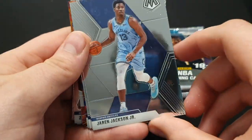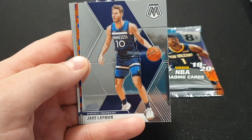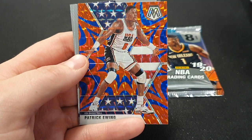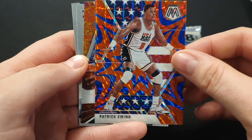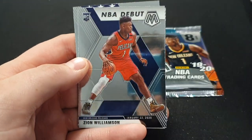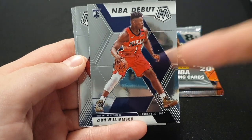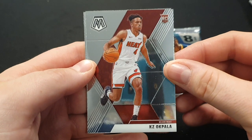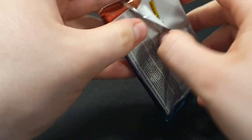Jaren Jackson Jr., TJ Warren, Jake Layman. Blue Reactive of Patrick Ewing — that's nice, that really goes well with the flag. Will to Win of Giannis — nice. NBA debut Zion — two Zions in this box, nice. I've already got this one so that is up for sale if people want to purchase it. A KZ Okpala. And a Steph Curry. Cannot complain at all. Thank you Must Have Sports Cards, you've sent me some absolute fire from the US.